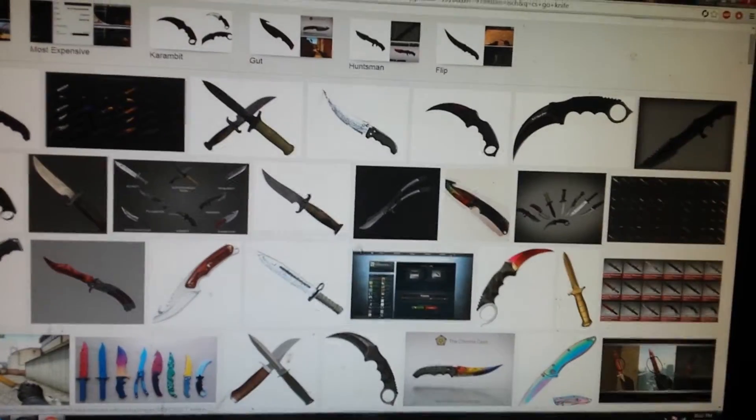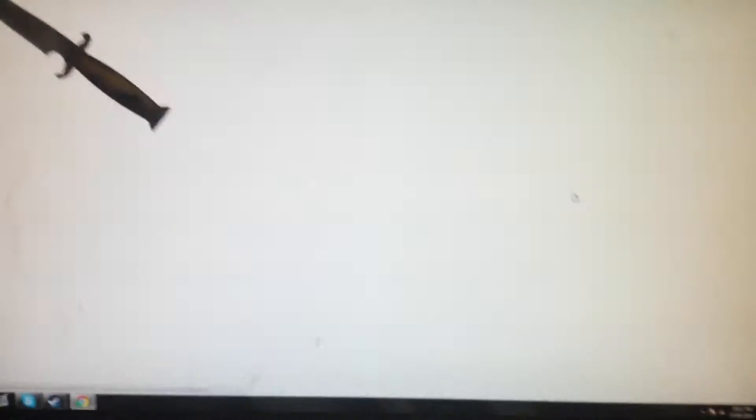Now pick one out that you really like. Personally, I like this one. This one looks alright. Now you want to save it as an image.